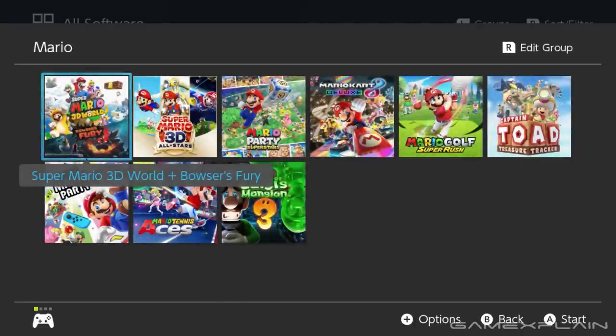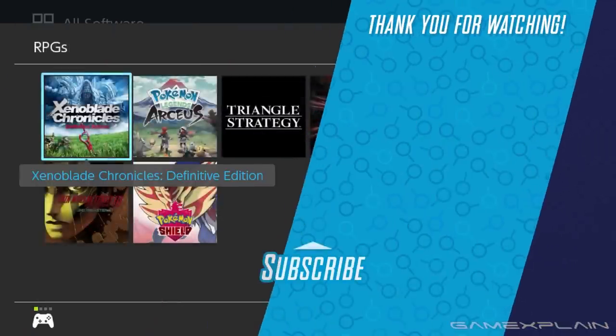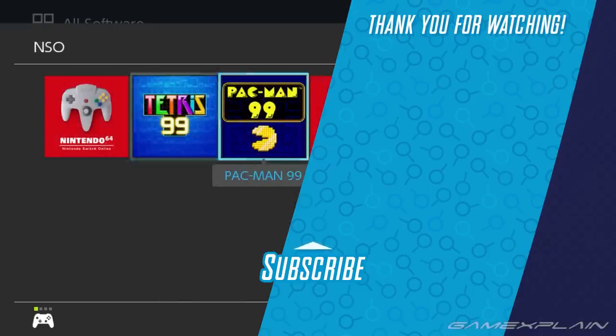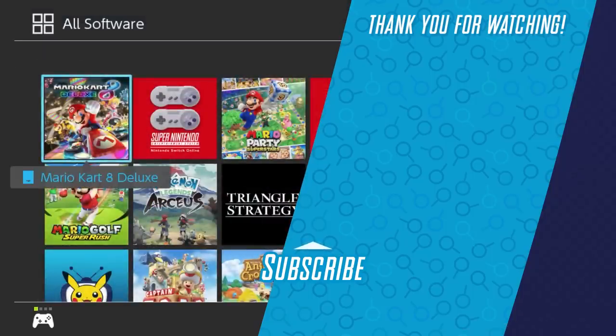With that, this wraps up this casual review and impressions on Switch version 14.0. But what do you guys think? Have you made any fun folders on your Switch? Let us know your thoughts down below, and be sure to subscribe to GameXplain for plenty more on the Nintendo Switch. Check out the videos on the right for more content you might be interested in. Until next time, farewell.